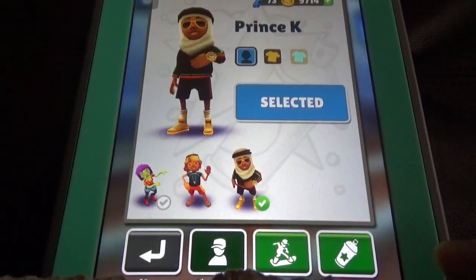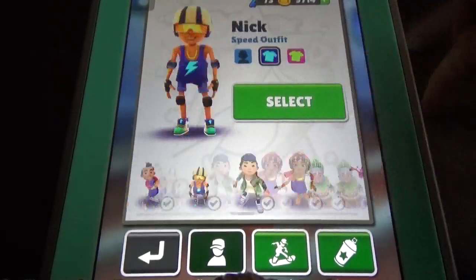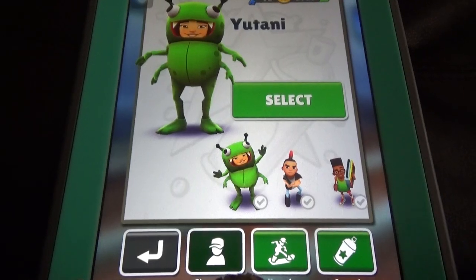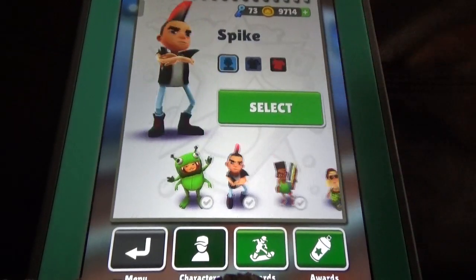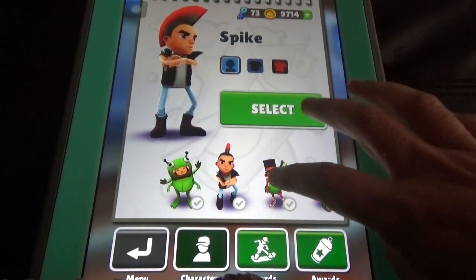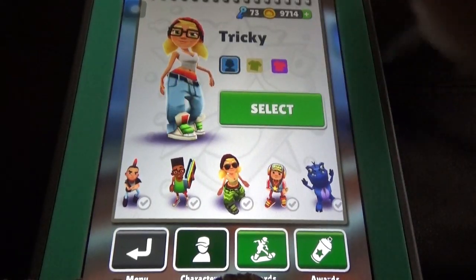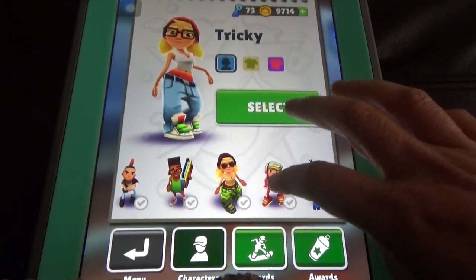Prince K is the most expensive character. We have so many characters here — some are funny characters that do funny things, and some are serious characters. The U-Chun character lets you collect certain things, and the Spike character requires you to collect guitars. For Fresh you need to collect studios. Tricky you can unlock by finding red color hats — you need two hats to unlock her.